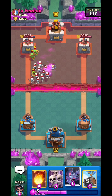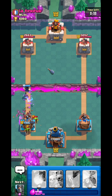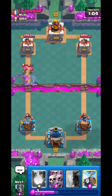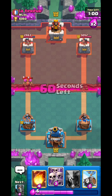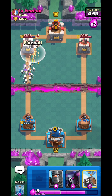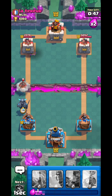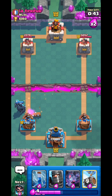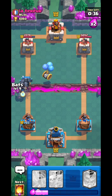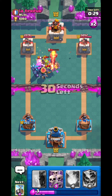Wow, he didn't play Skeleton Army — that would've been a complete waste of Elixir on his part. I'll go Electro Wizard right here. Bats will actually do some work on defense, and Electro Wizard will do some work on offense too — not too bad. I'll drop Skeleton Army right here because he went Log. He goes Hog Rider, so I can go PK right here — so obvious. That Log won't save you. I'll go Skeleton Battle to block the Inferno Tower, then Dark Prince, and Bats — I can Zap his Skeleton Army.